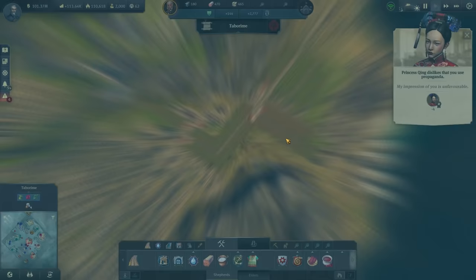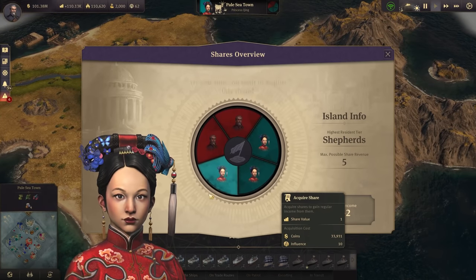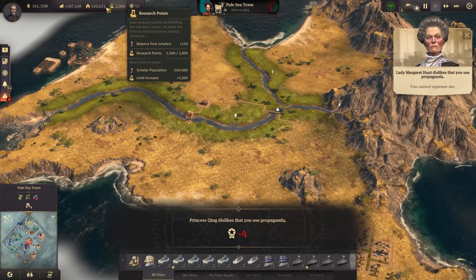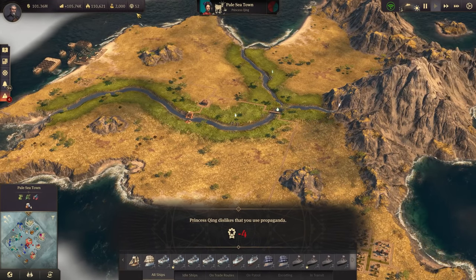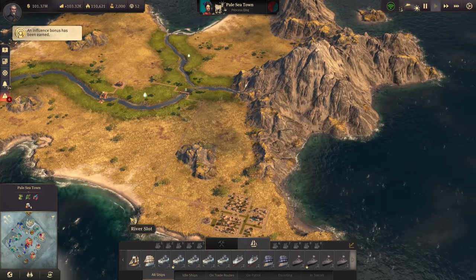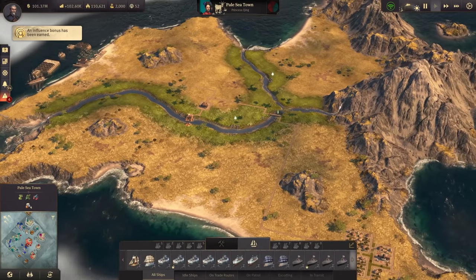So we do need to take over another island, and we can do this in Africa. Over here we have this island from Princess Ching, where I'm purchasing more and more shares now — only costing us a bit of influence. Speaking of influence, we don't have that much anymore, so there is something we need to do there as well. It doesn't look like she actually requires this island though, as she's barely building anything.